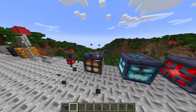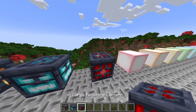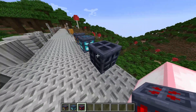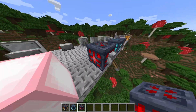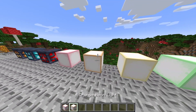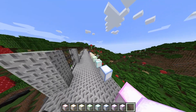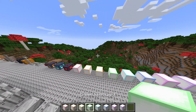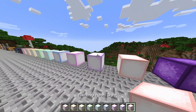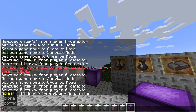There's a redstone lantern and different lantern sizes: a large lantern, a large soul lantern, and a large redstone lantern. The redstone lantern needs a redstone signal — like a lever — to activate. There are also neon blocks in a whole range of colors: red, orange, yellow, green, cyan, blue, pink, purple, rainbow, and black light.